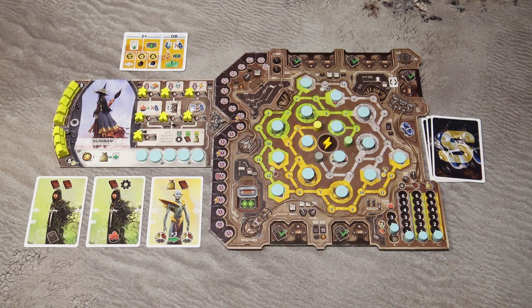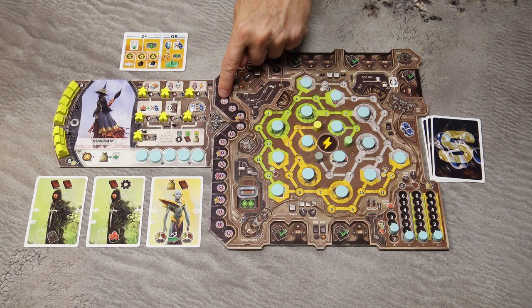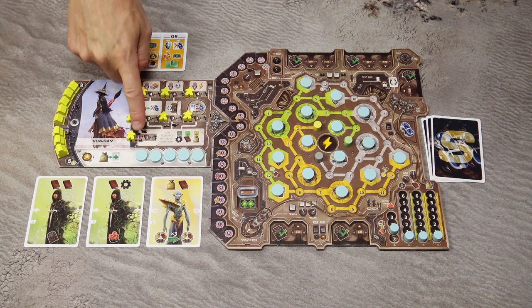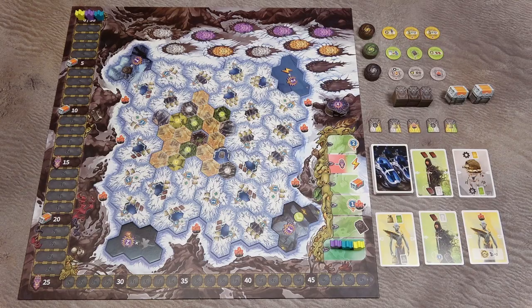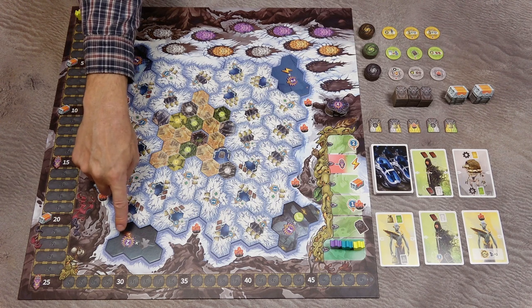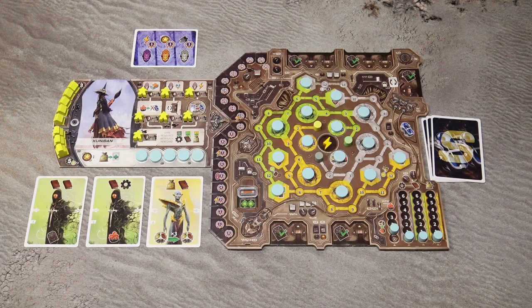You score victory points based on which space you reach with your progress markers. For each population figure, you score the victory points shown under that figure. You also score points from large location tiles if you have population figures there, from your artifact card based on collected artifacts, from remaining resources, small artifacts, and other items. The player with the most points wins.